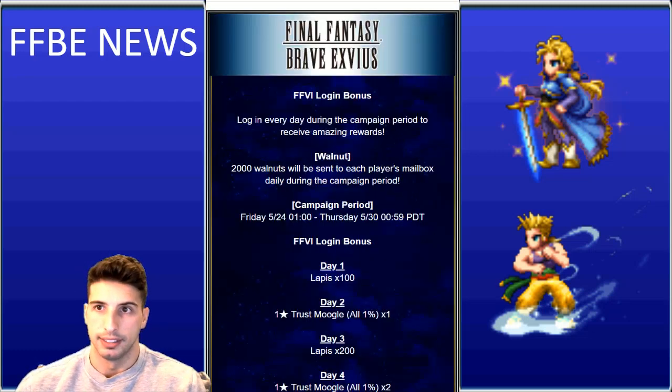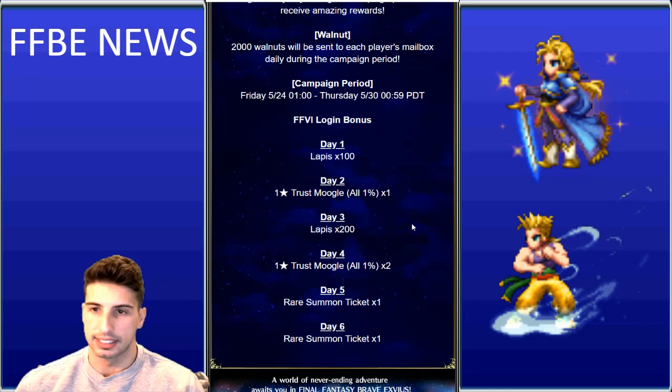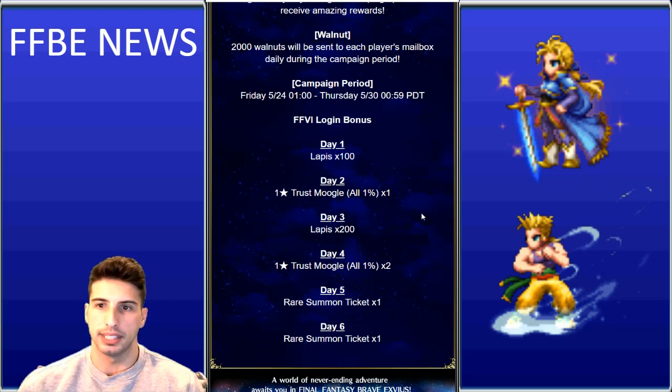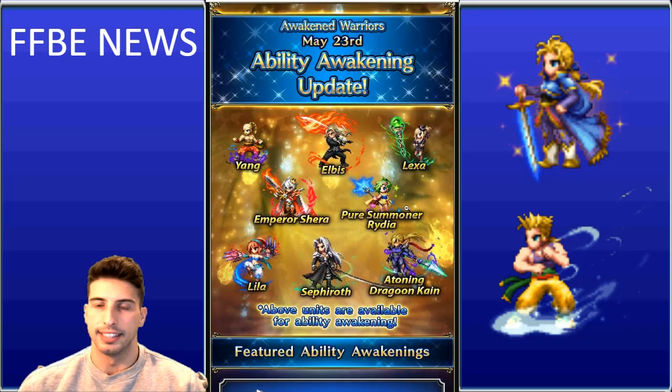The login bonus for the Final Fantasy 6 event gives: Day 1 — 100 Lapis; Day 2 — 1% Moogle; Day 3 — 200 Lapis; Day 4 — 1% Moogle; and then rare summon tickets on subsequent days. Those summon tickets are always great to have.